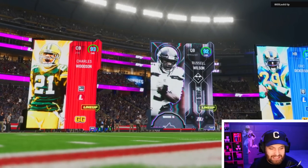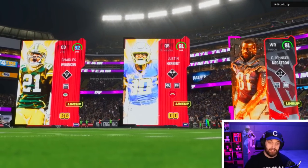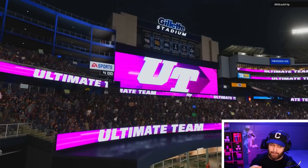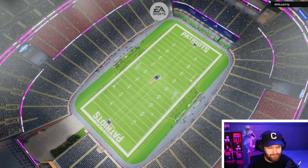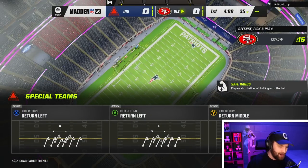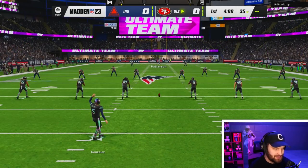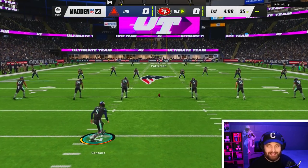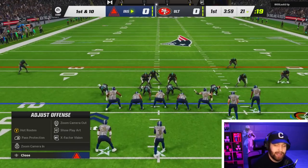We got into a game and you guys can see Russ is in the top three. We're playing a pretty loaded team. I'm not the biggest fan of Justin Herbert — I just like to blitz him because of his slow release. Hopefully we can get the ball in Russ's hands first. Looks like we're gonna get blessed today. We're playing the nickel normal blitz, the easiest blitz in Madden history to run. All you do is pinch your defense.